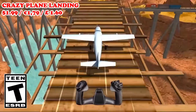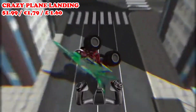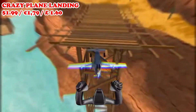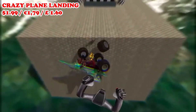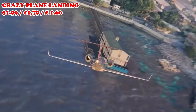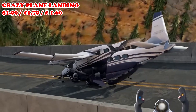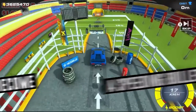Next we have Crazy Plane Landing, also at a brand new low of $1.99, running till December 22nd. This is a plane landing simulator with semi-realistic physics — flying is easy, but sticking the landing is the tough part. The concept is simple: you'll use a variety of different flying machines to launch as high as you can, then try to land the plane safely. Being able to adapt to each different plane and environment is the key to success.